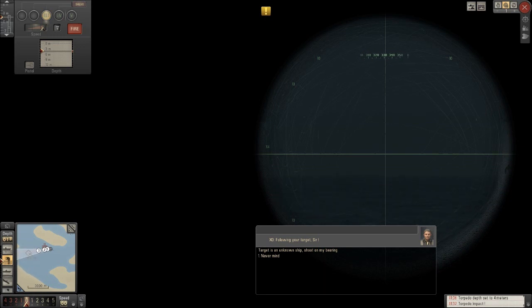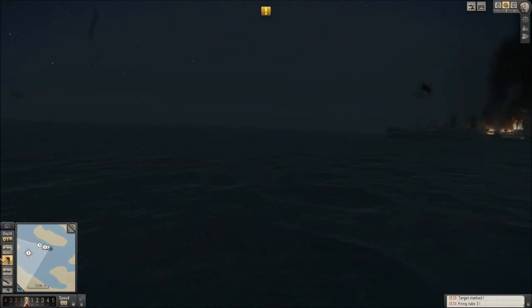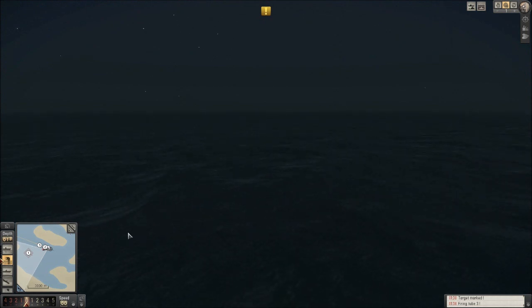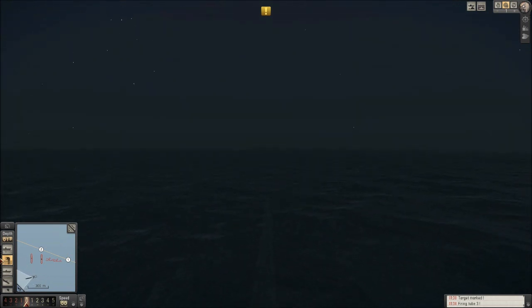That's the destroyer way out there — it doesn't look like it's moving. So we can line up along the rear end of the ship. We had a lock on it. Where are you, torpedo? There we go. For a second I was worried, but we've got a lock on that destroyer — it should be fine and won't plow into the ship I already sunk and waste my precious torpedoes.